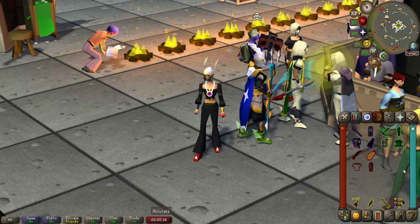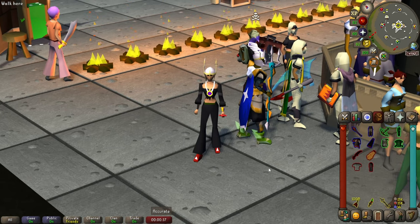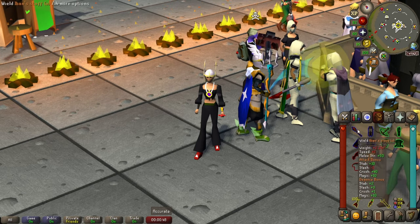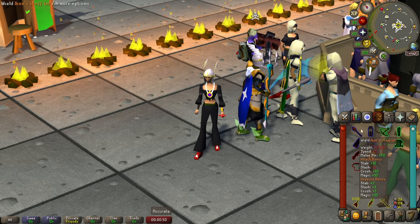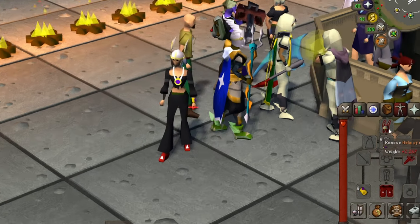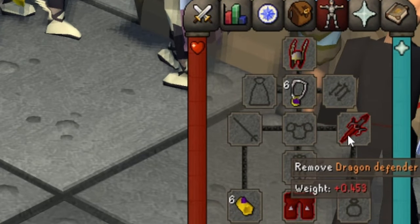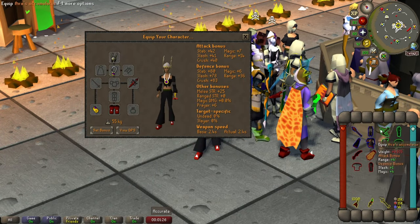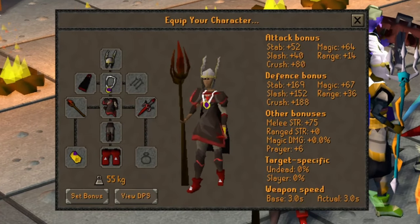As far as gear goes we're pretty much limited because of our stats, but you need to have switches for all 3 combat styles. It also depends on how much GP you currently have, but I'm going to show you a baseline and you can upgrade from that. These are the pieces of gear I camped, meaning these are never switched: we have our Neitiznot Helm, Amulet of Fury, Dragon Defender, Combat Bracelet, and Dragon Boots. For mage switch I used Iban Staff, Bloodbark Chest and Legs, and Mage Arena 1 Cape.